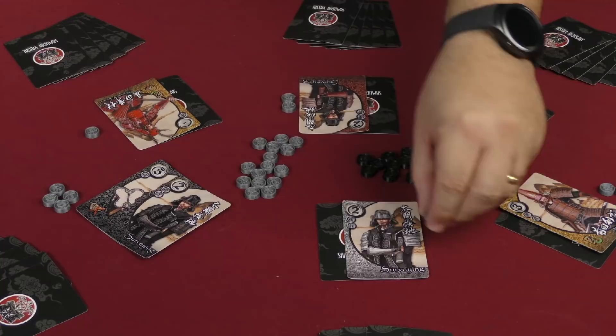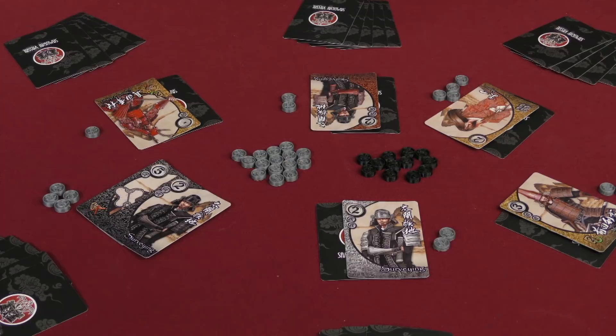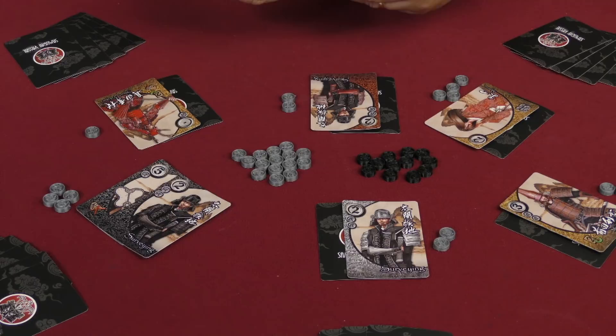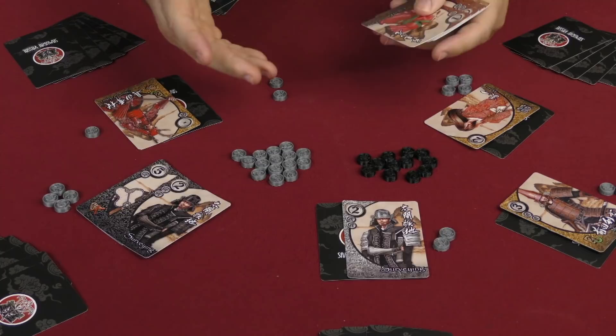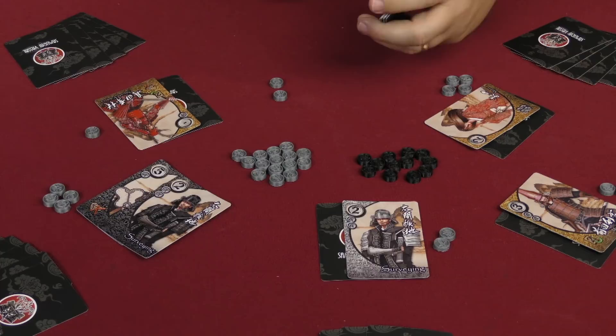Play continues with more card plays. Every player has a strategizing card in their hand, which allows them to pick up all previously played cards and put them back into their hand — playable at any point. That's how the game plays out until somebody reaches 12 or more trust points, at which point that person is the winner.